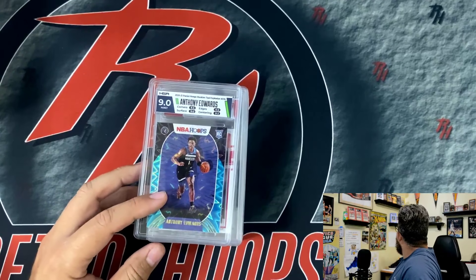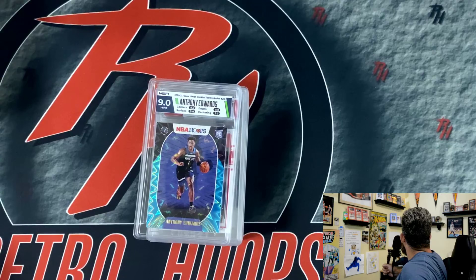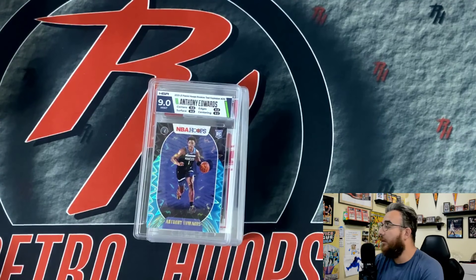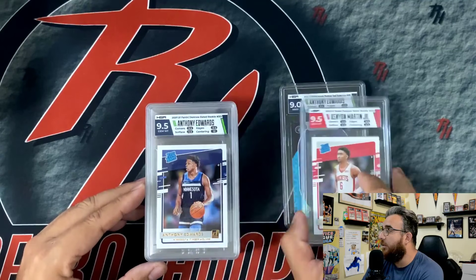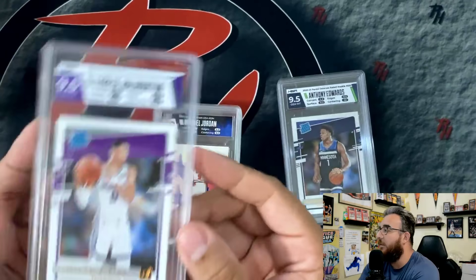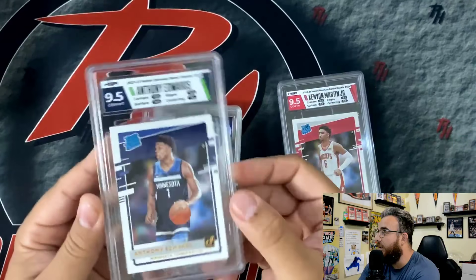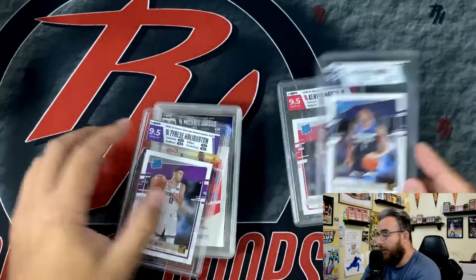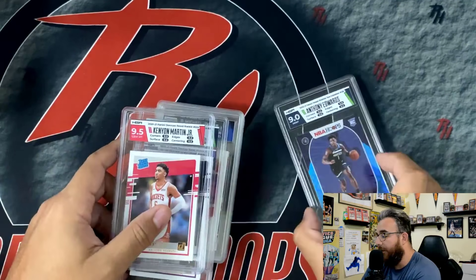Anthony Edwards — you guys saw this probably in the last break video. Kenyon Martin Jr., Anthony Edwards — just some recent stuff that I bought. Tyrese Halliburton. I love the slabs on this thing — pretty dope. Just the color — I think they hit it perfectly. The slab is nice and sturdy. Same thing on this Anthony Edwards — they just killed it with the color combo. And obviously y'all know my man Kenyon Martin. Chasing him pretty hard, him and Jalen Green this year. And then the Ant-Man — pretty dope.